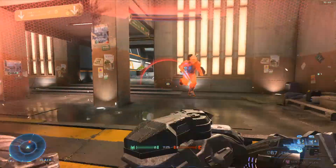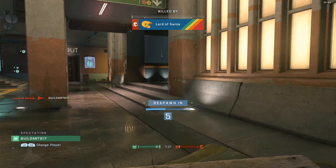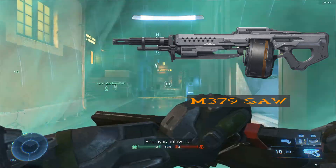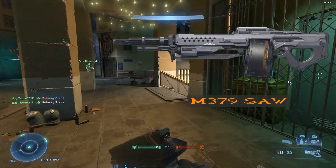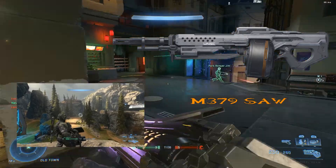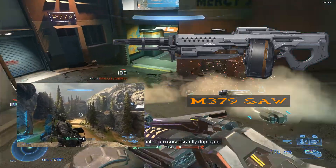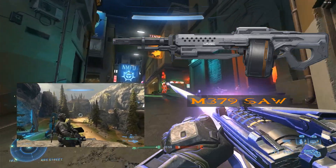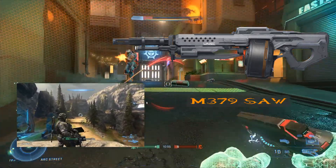These are the assault weapon class weapons. The first weapon is going to be the M739 SAW, which would be a handheld and weaker version of the M247 turret on Fragmentation. I think this would be perfect for it, and I would change the model from a drum mag to a box mag to make it look belt-fed. It would be using a battery.